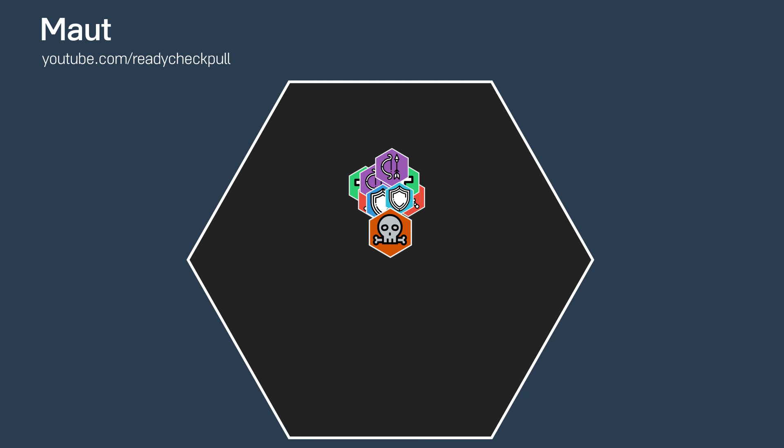Lastly in Phase 2, Matt will target a couple of players with a circle debuff, dealing damage and burning their mana. This needs to be taken 8-plus yards away from the raid and dispelled immediately.